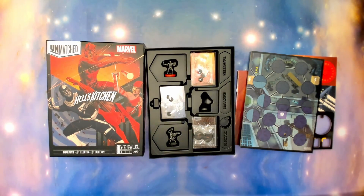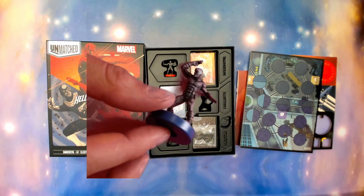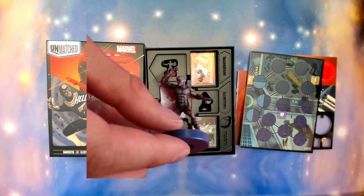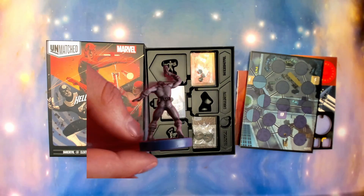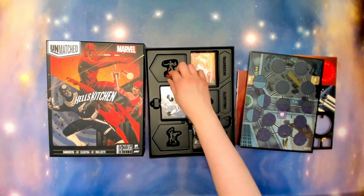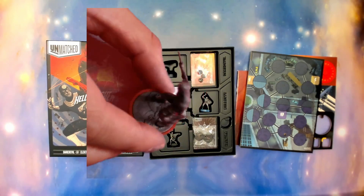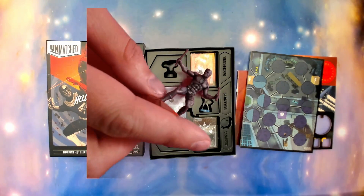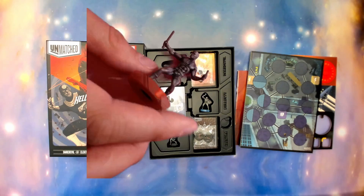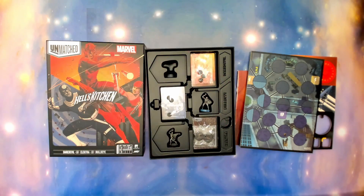And then we have Bullseye. Look at this base — that's a cool base. These do have nice bases compared to just the standard. And then we have Daredevil, cool bases as well. And the DD on the chest — very nice detail on these.